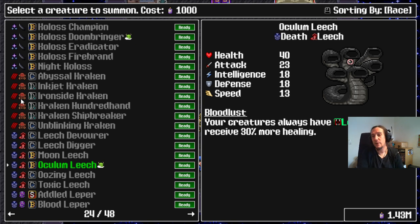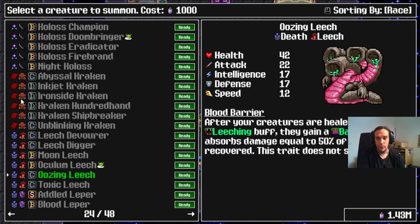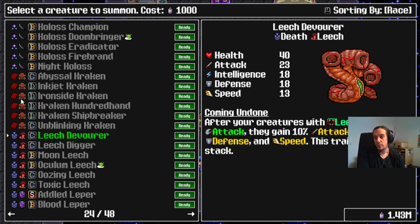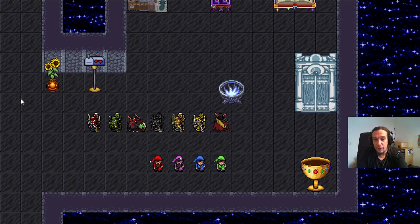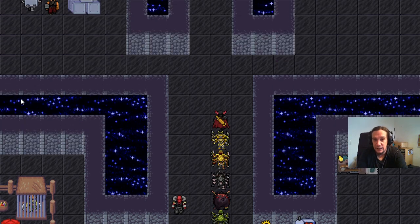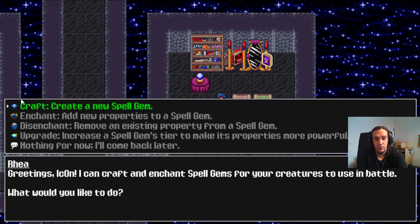Remember, we already have healing whenever we crit. But with Leeching you can also give yourself more healing in that department. There are lots of different mechanics to heal yourself, but I think the Ents and the Leeches are really good pointers if you're new to the game and you're looking for something to rely on. Finding your sustain method is really important — but it's not only about healing, it's also about resurrection.